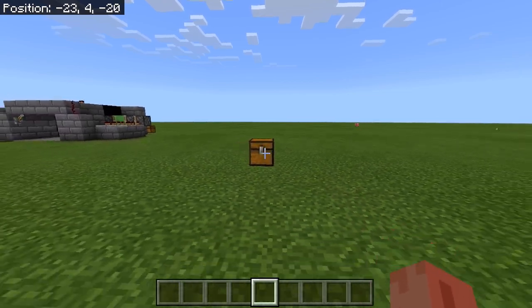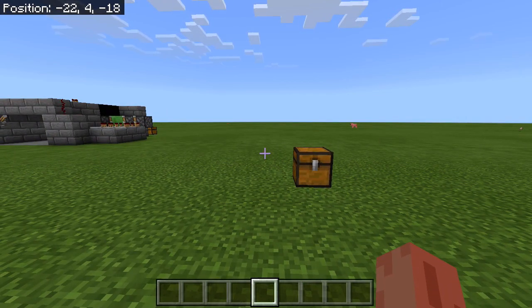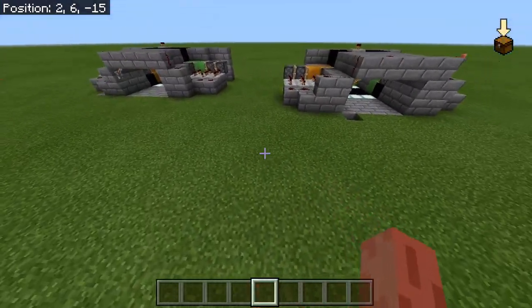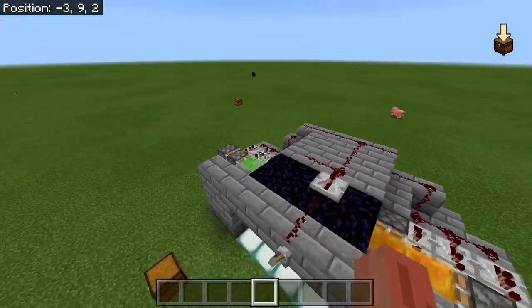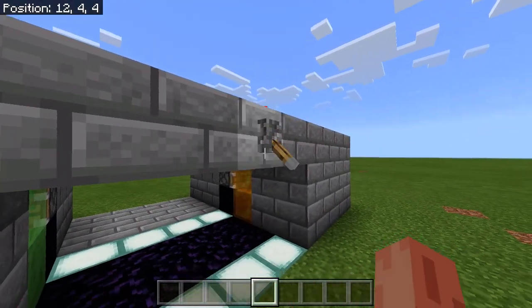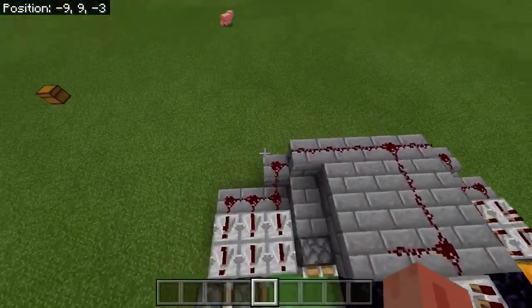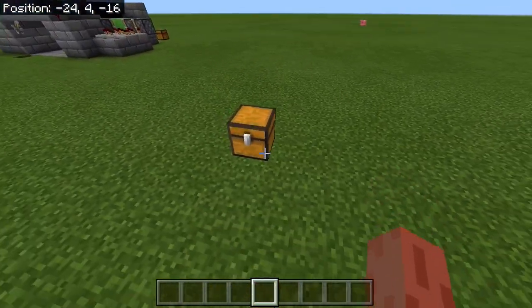What is up guys, it's the rocket and welcome back to another video on the channel. In this video we are doing another redstone tutorial. In the last one we did the double flush piston door. I had some help with my friend because I always mess up with some stuff, but I never mess up on this one as it's just that easy.